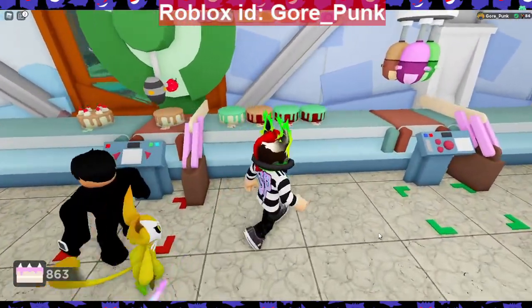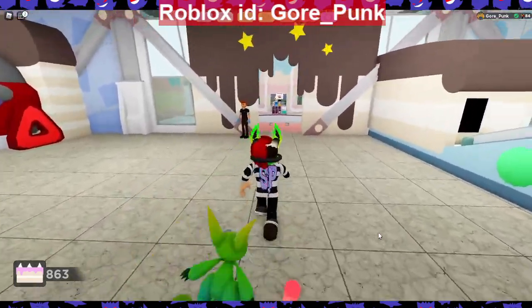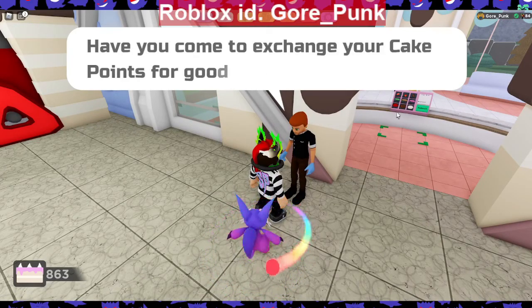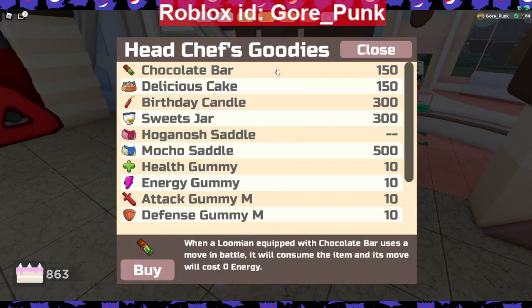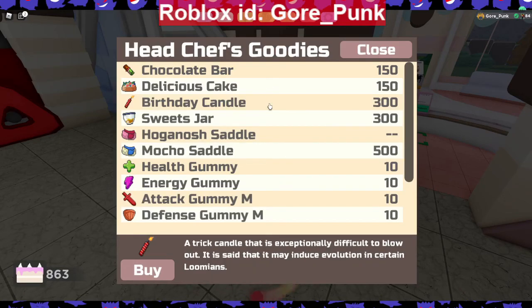You use those cakes to buy items from the shop. We have mostly the same items as last year with some differences. The Chocolate Bar, when equipped to a loom and used in battle, consumes itself and costs zero energy. Delicious Cake spawns Nimri. The Birthday Candle evolves Cup Oink into Haganash.